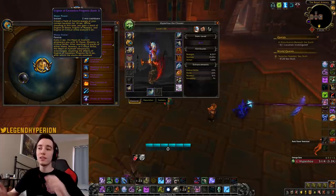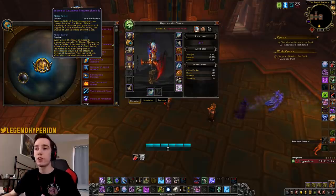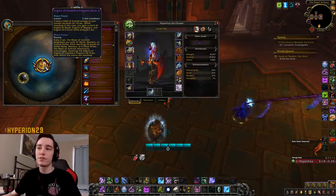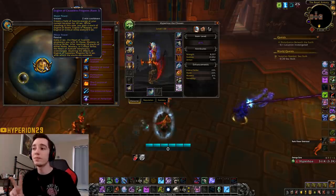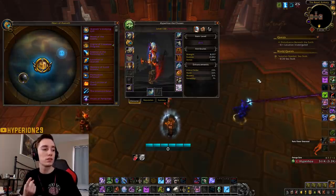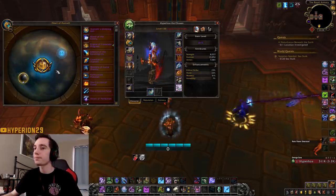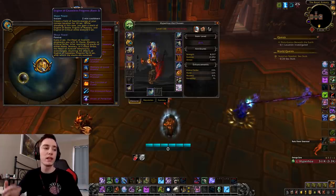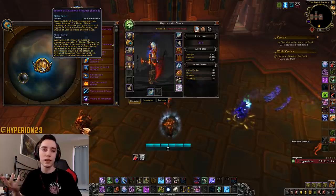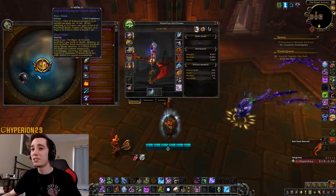Overall it might equal out to a nice damage increase if your character benefits from haste, mastery, and crit. However, my suggestion would be reducing it to proc only your two highest stats, or even just one, to make sure everyone benefits equally — with a corresponding increase in the stat amount. If they drop it to two stats, increase it by 30%; if one stat, increase it by 60%. This trait feels a little underwhelming as is.